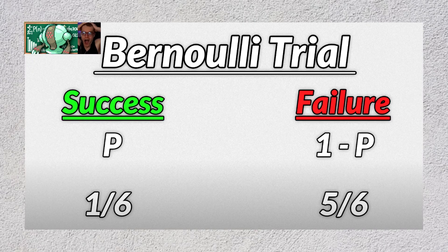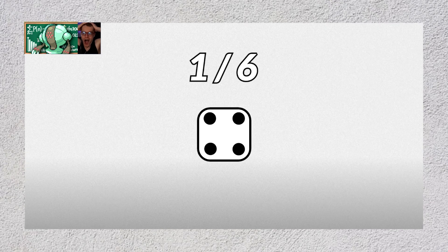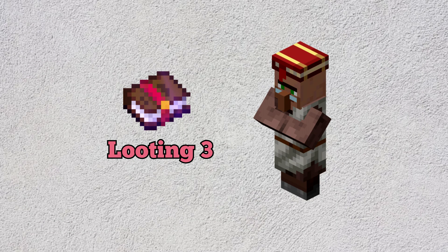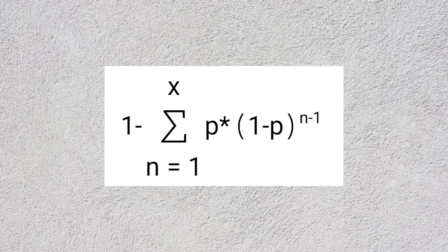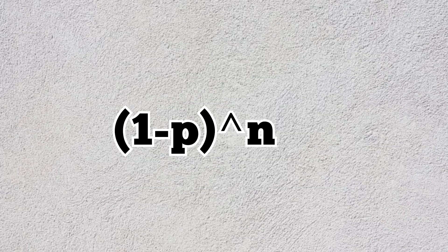In math terms, what we're doing here is called a Bernoulli trial — basically testing whether a random, independent success or failure occurs, like rolling a die for a certain number, or in our case checking whether a librarian villager has the specific trade we're looking for. To find out how unlucky we are if we don't get a success by trial number n, we use something called a cumulative distribution function. The complex-looking formula simplifies to a much simpler one — I'm not sure why, but I'm pretty sure it works.